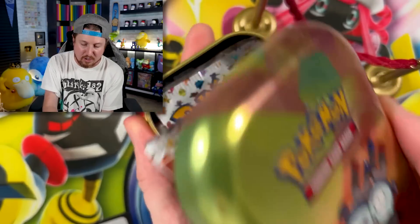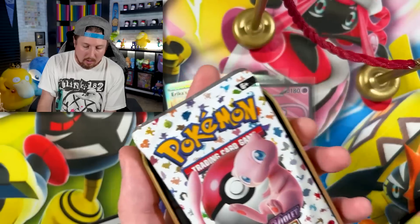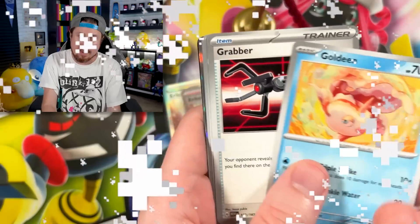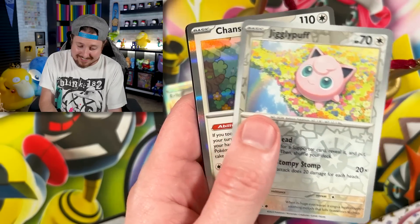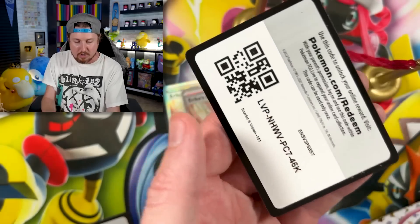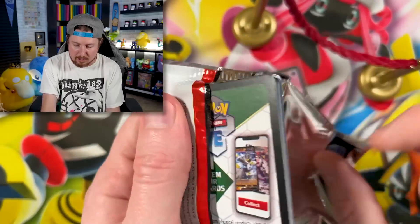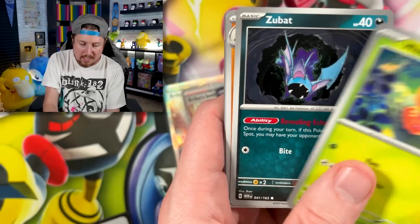Hit the like button right now. There is the metal coin with that Magneton. We got Kingler going into Chansey for the Rare. Energy — put that in the filing cabinet. Pack number two from the Magneton 10.